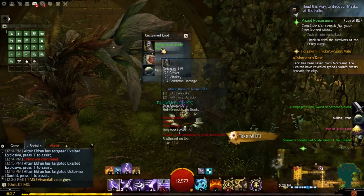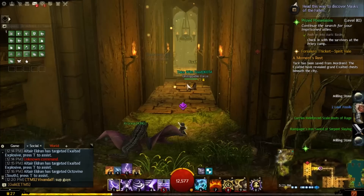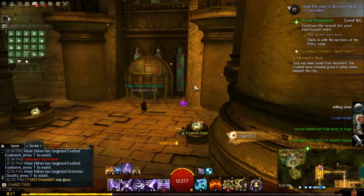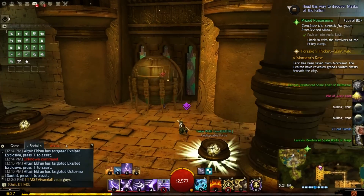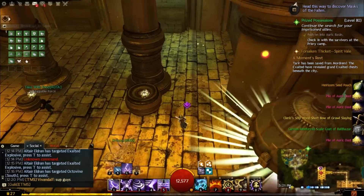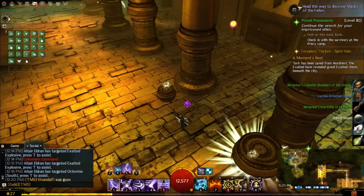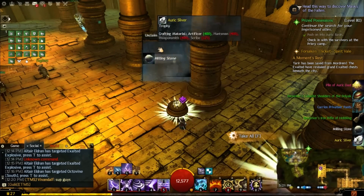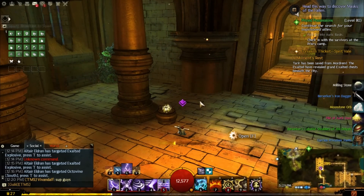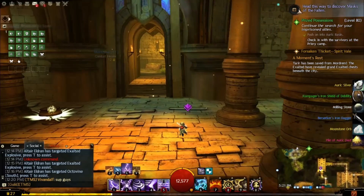I usually get a Black Diamond within each run of this meta event — you'll probably get one too, maybe one every two runs. This Black Diamond sells for four gold. If you're not needing it to craft or for a guild contribution, you can sell them. If you don't happen to get a Black Diamond, you'd still make around 7-8 gold, which is still a really good amount for the time you spend in this map.